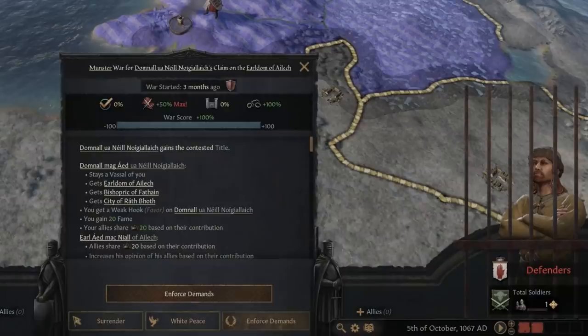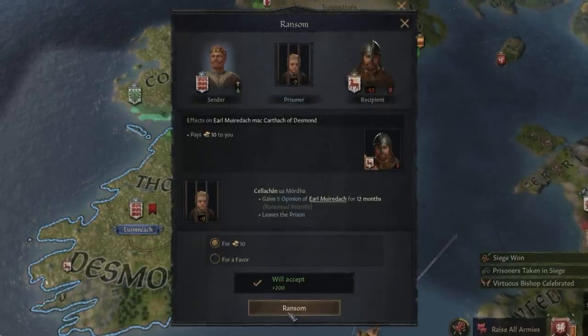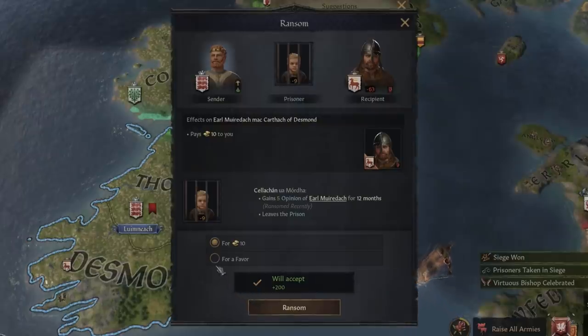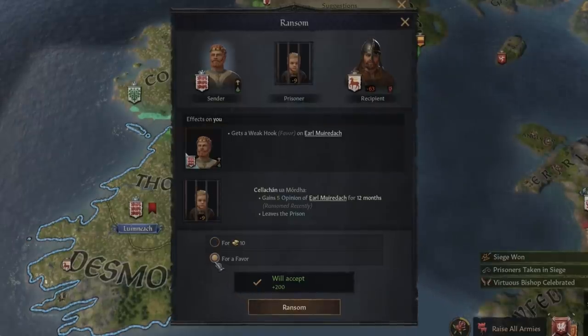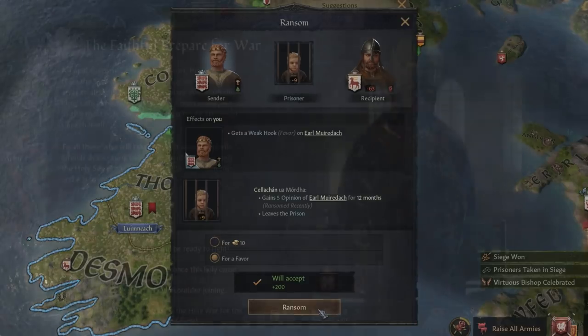At times you will capture a minor lord, which gives you a few options. You can keep your prisoner locked up and prevent him from joining the ruler's army again, or you could ransom the lord and in return get some gold — it will also improve your relation with the enemy ruler, which may be fruitful if that ruler becomes your vassal after the war. If gold is not a concern, you can also let the prisoner go for free, and in return you get a hook.